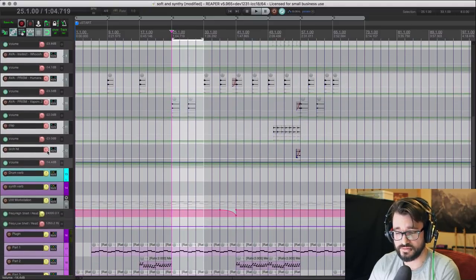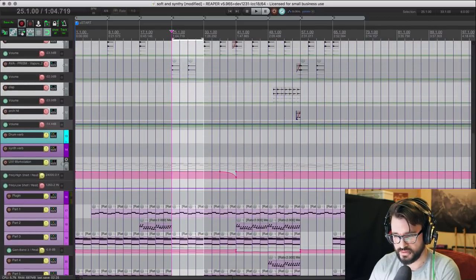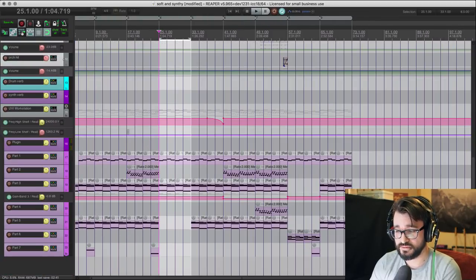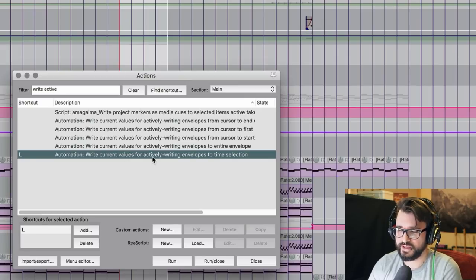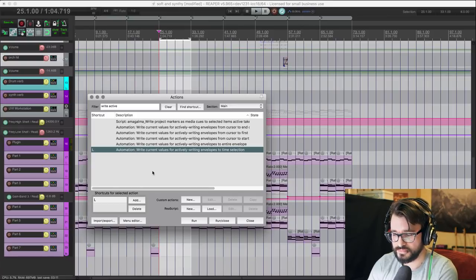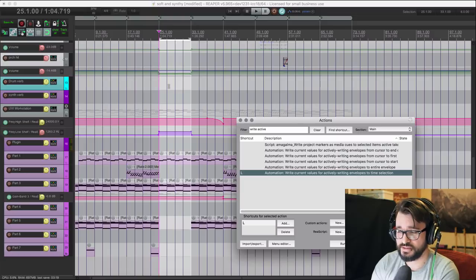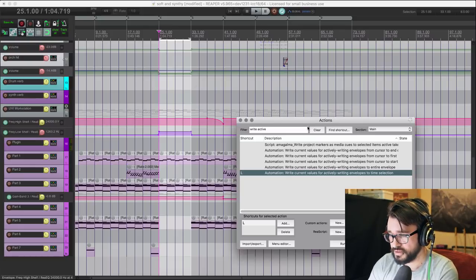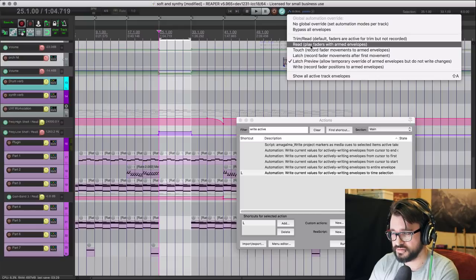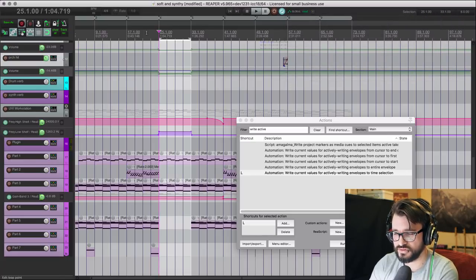Anything I've touched has a red-tinted parameter, and any automation lane that I touched has now popped up. So frequency, low shelf — all the volume. Now we're going to commit this by running the action: Automation — Write current values for actively writing envelopes to time selection. 'Actively writing' means any of these that are red. That puts in that automation change to its current value onto the track, and outside of the selection, it's the default value from before we started touching it. Then go back to the global override and set this to either 'no global override' or 'read,' and now these tracks are reading automation.